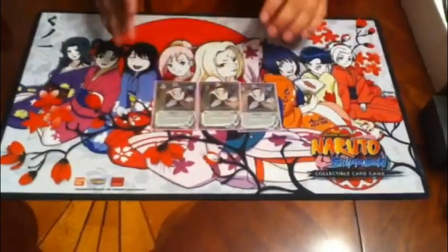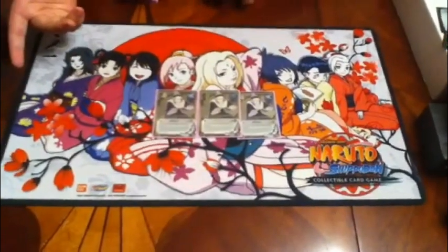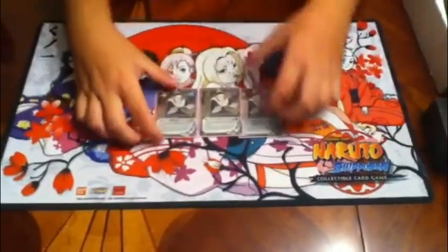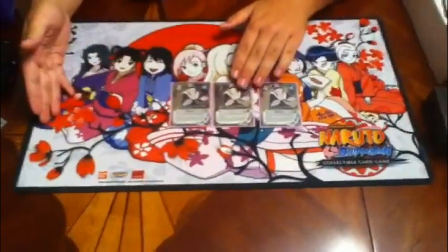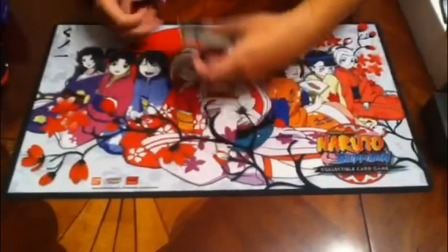Chiyo — you remove her from play and you get a ninja from your discard pile with an interest cost equal to or less than your turn marker, which is amazing. For example, I use Eno's Tears to get Tsunade into the discard pile, then use Chiyo to get Tsunade into play without paying the hand cost.